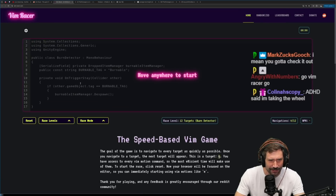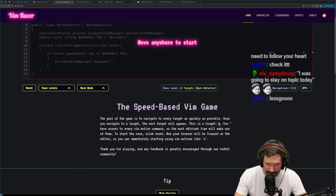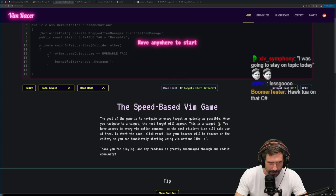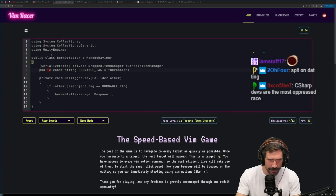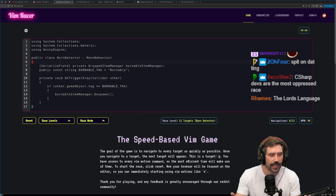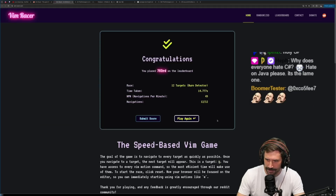This is just typing C-sharp, like, hock tooey. The goal of this game is to navigate to every target as quickly as possible - once you've navigated to the target, the next target will appear. So I just go six down... whoa, it's not relative line numbers. I went six down and I got owned.